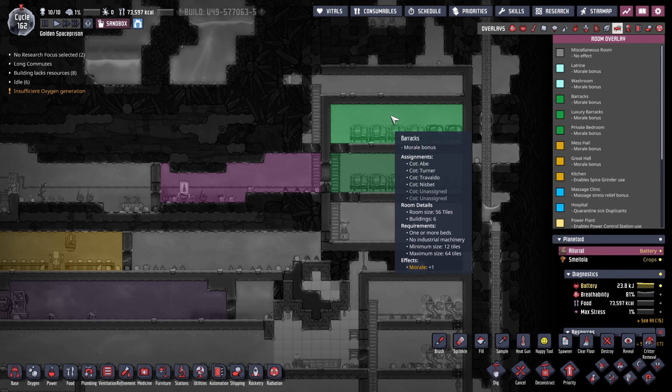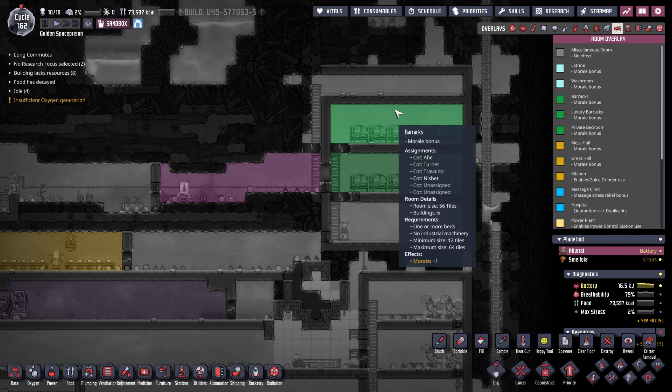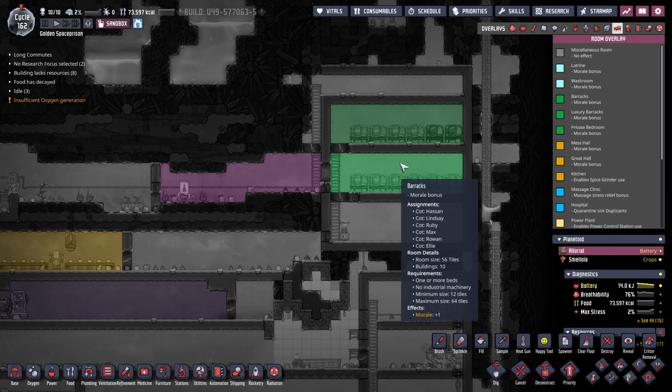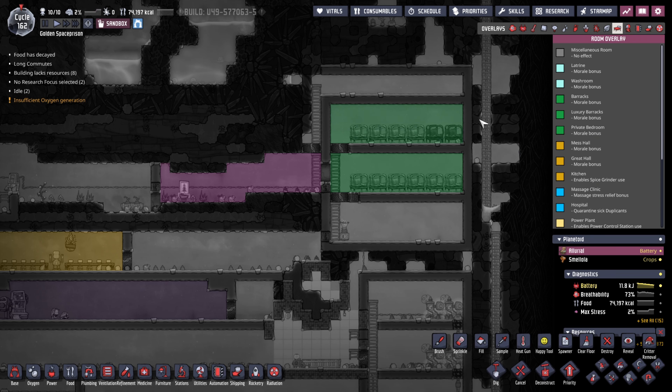You can actually put your bedrooms all together as long as there is only one exit. As you can see, I have two barracks next to each other. The dupes at the top level have to go down to the middle to exit, the middle ones just have to walk out, and I have room for another one underneath.